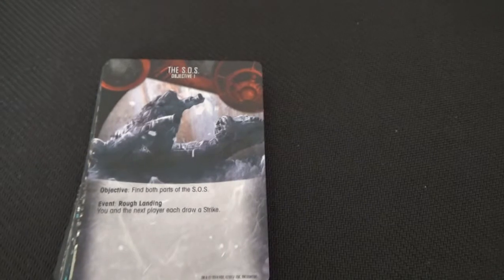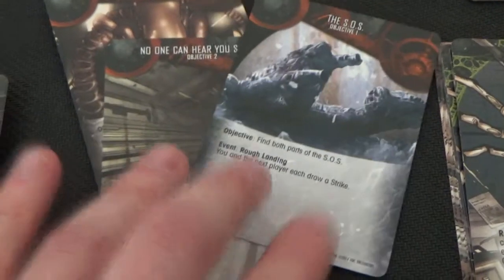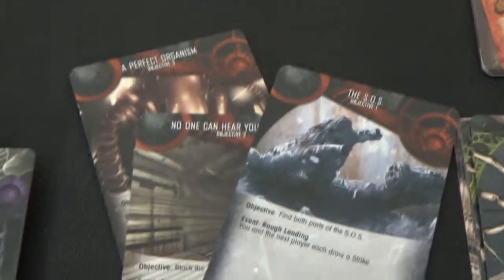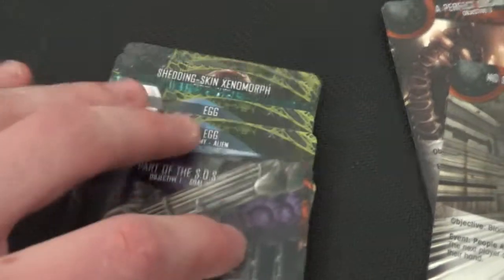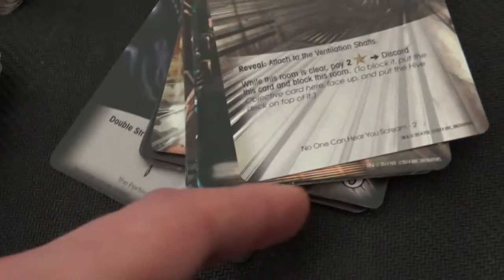Then you have the objective cards for each location. What I do is put the three objective cards together — so for the first film you've got objective one, two, and three — all three together, and I put them in the pile with their actual objectives, which are the missions you go through to complete that film. The first film's card sets are 'SOS' one and two, and 'The Perfect Organism' as the third.